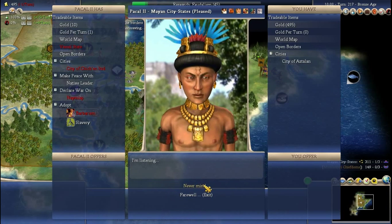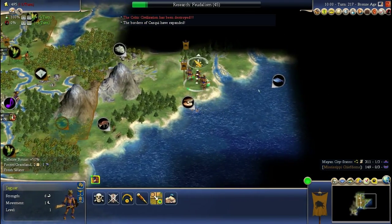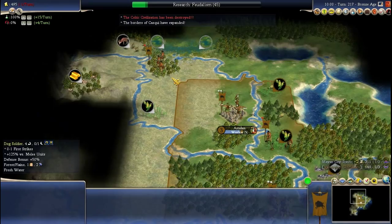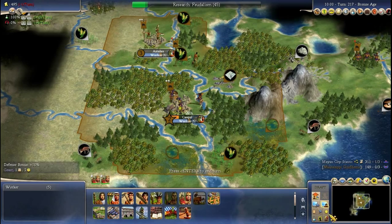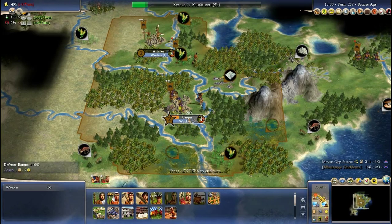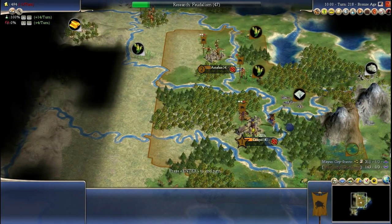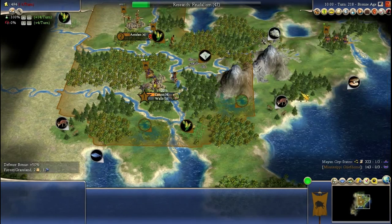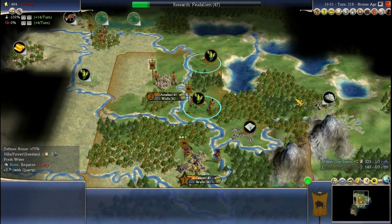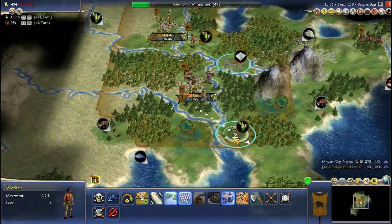Here are the Mayans — what can we do? We can trade open borders. The Mayans have probably gathered all the goody huts which were around. I don't see the one over here; the one over here is probably also gone. I wouldn't worry too much about it. Now I've got two workers and I'm going to send them here and here, because there are a lot of barbarians running around — or at least there will be.